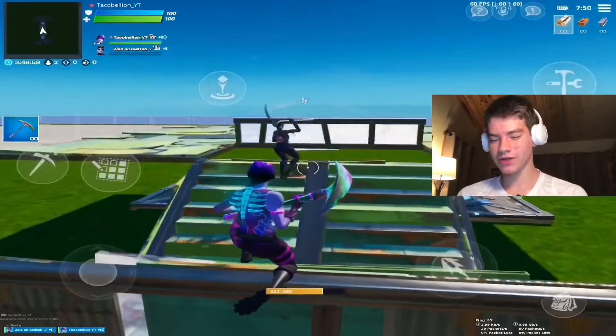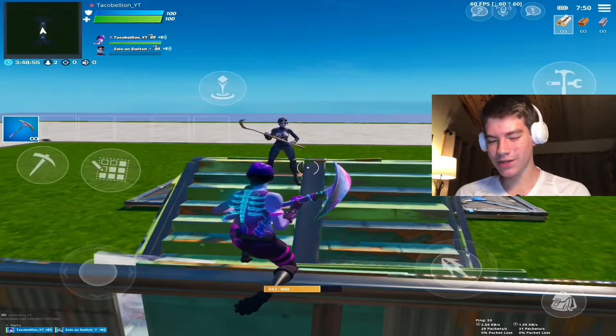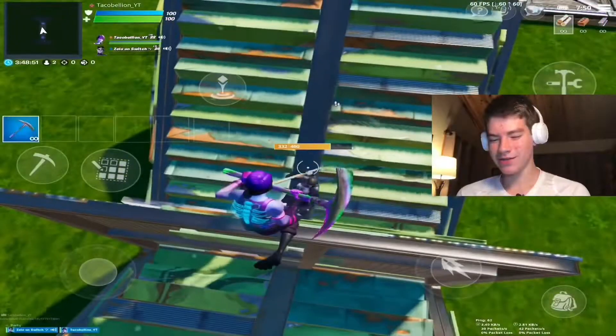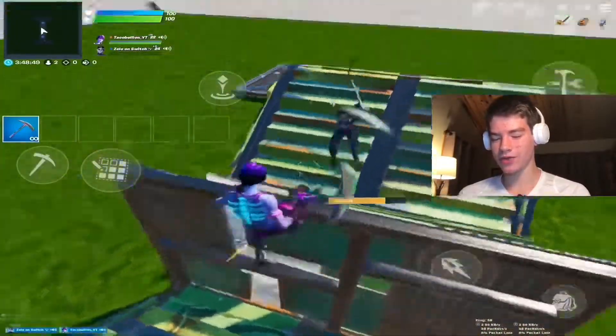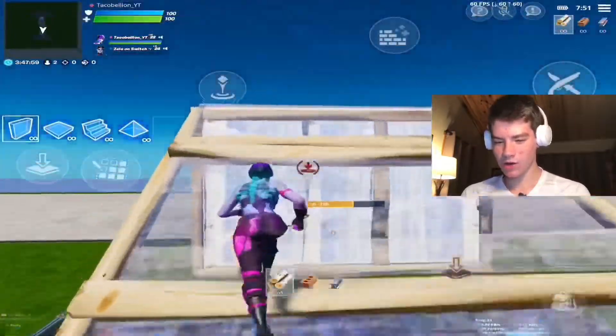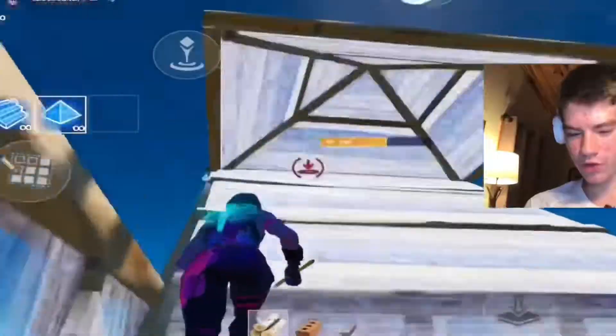So right now you have $21 earned. We can go double or nothing in a build fight — if you lose, I owe you $0, but if you win, I owe you $42. Let's go! We're going against the man that can make builds float on mobile.